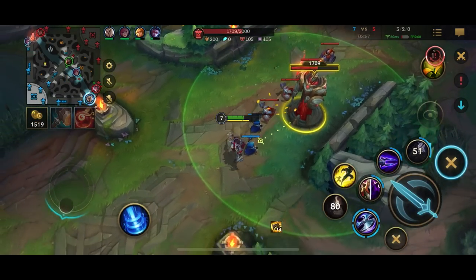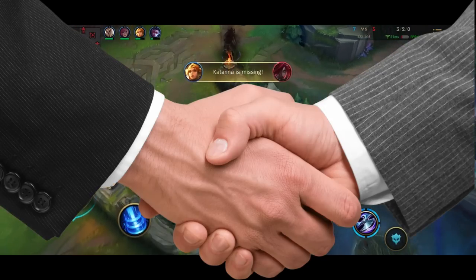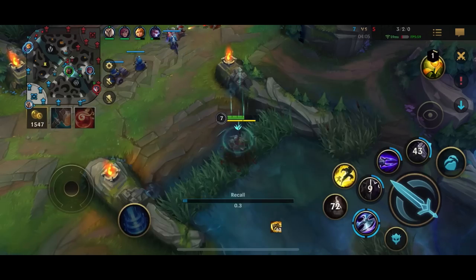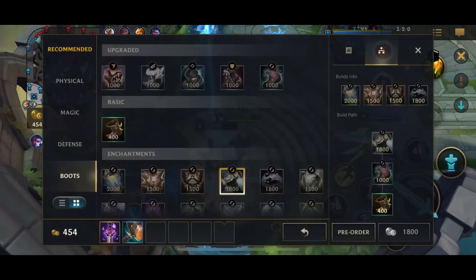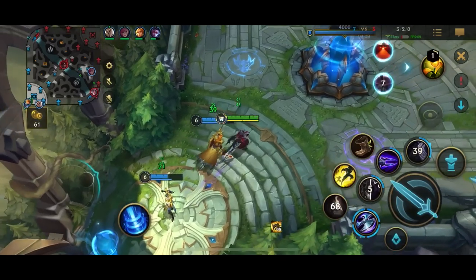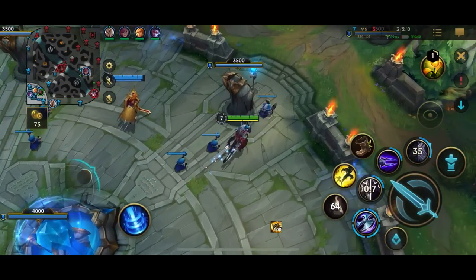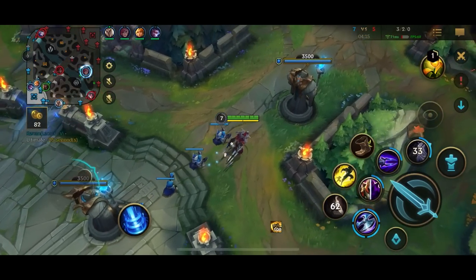There are two scenarios that play out at this point. Either teams handshake and trade the objective, or they group and battle to the death for one of them. Usually, teams tend to go for dragon and have a huge teamfight and lose or win the game just off that. But I'm here to tell you there's a better way. You need to look at your team comp and decide if your teamfight at this point in the game will be stronger than the enemies'.